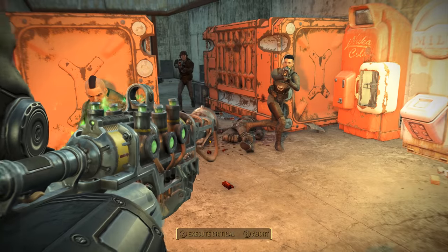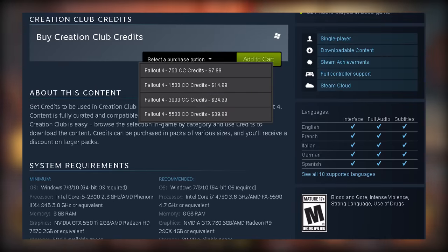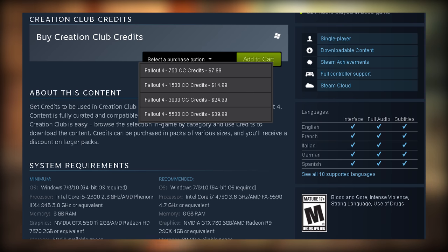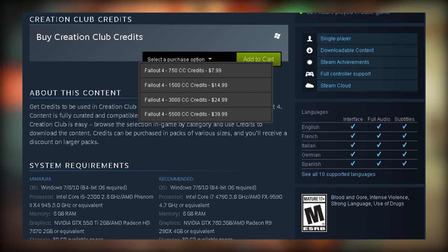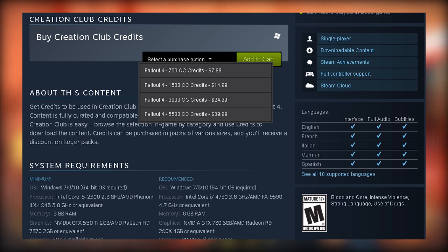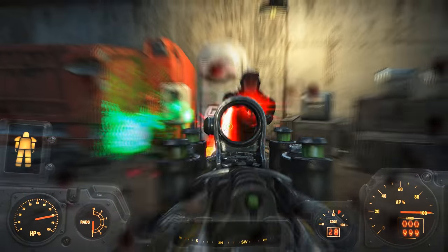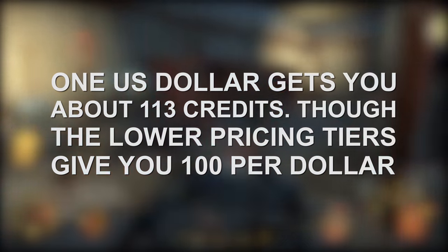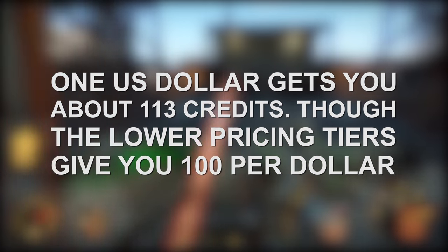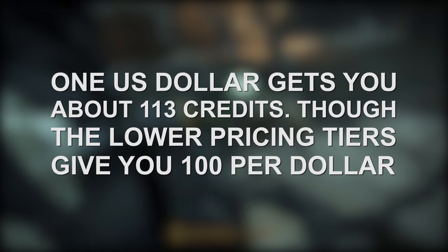As I'm sure many of you are aware, there are four different pricing tiers for the credits. For $7.99 you get 750 credits, for $14.99 you get 1,500, $24.99 gets you 3,000, and $39.99 gets you 5,500. And on average, per dollar spent on Creation Club credits, you're getting roughly 113 credits per dollar spent. However, if you pay $7.99 or $14.99, you're getting more like 100 credits per dollar.